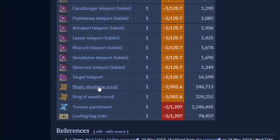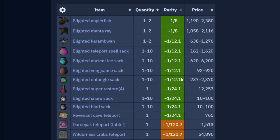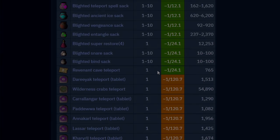You also get the Magic Shortbow Scroll, Ring of Wealth Scroll that imbues your Rings of Wealth, and the Trouver Parchment as well as Looting Bag Notes. These are very rare — they get progressively more rare. But it is very common to get a bunch of supplies, which increases your GP per hour if you're a main and gives you nice loot for your bank if you're an Iron Man. These Teleports will definitely come in handy for Clue Scrolls and other things.